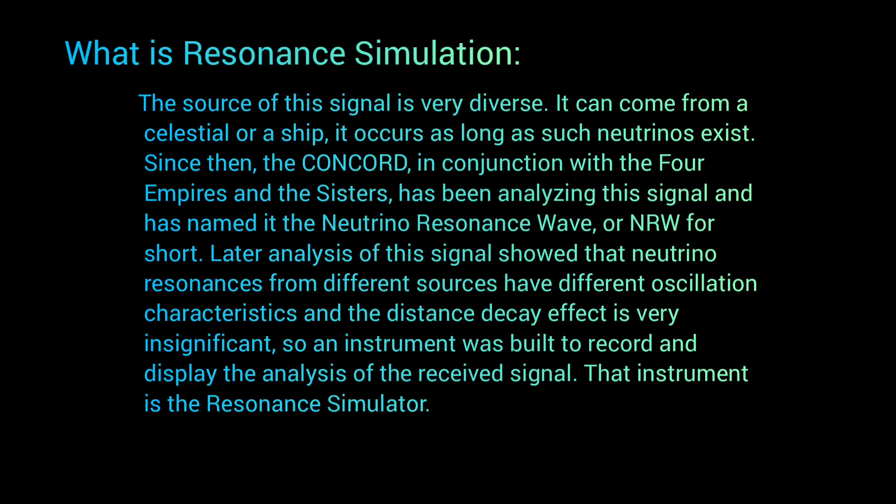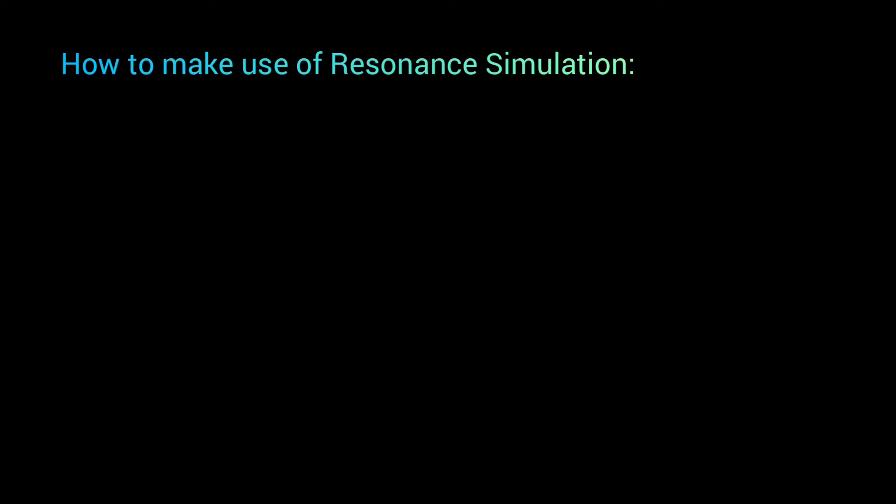Analysis of the signal showed that neutrino resonances from different sources have different oscillation characteristics — they have a different wave band and a different pattern. The distance decay effect is very insignificant, so an instrument was built to record and display the analysis of the received signal. That instrument is the Resonance Simulator. Leading on from that, how do we actually make use of the Resonance Simulation?